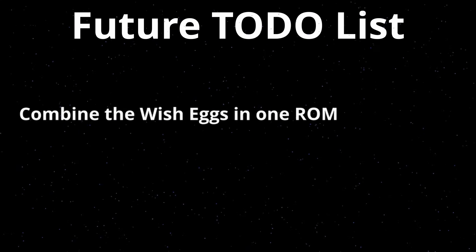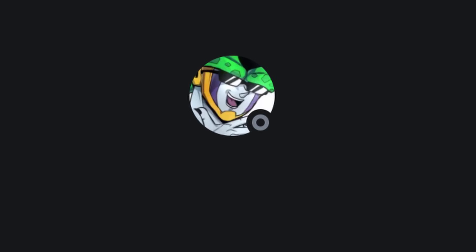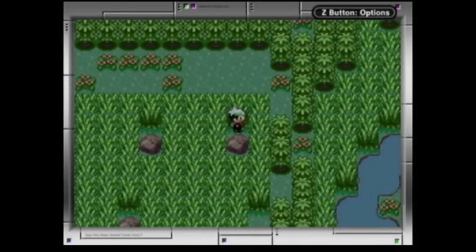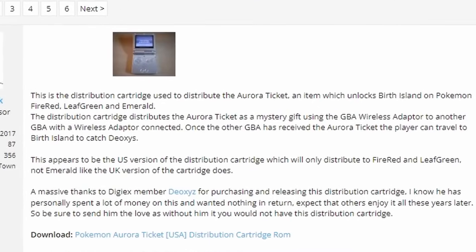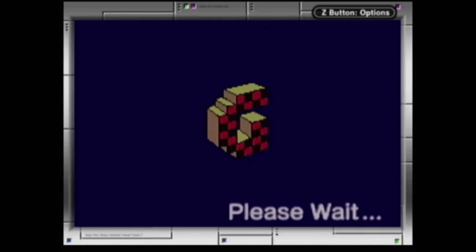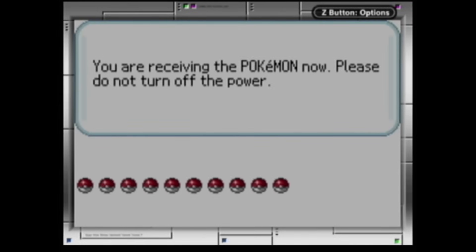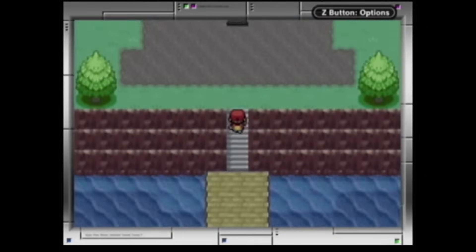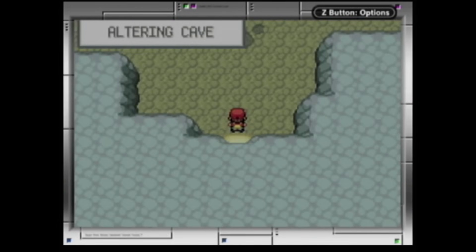There are still a few things we could do in the future, like having all the Wish Eggs in one ROM to distribute them at random, or creating distribution ROMs for other languages like Japanese or German. I want to thank and shout out my friend Undead Reality — we both worked very hard the last few months researching the ROM and figuring everything out. This experience has been nothing but amazing, and we couldn't have done it without the Project Pokemon and DigiX communities who helped preserve this event distribution ROM. It's truly amazing to finally be able to unlock all these events and play them whenever I want on original hardware. It is a dream come true. Thank you all for watching!